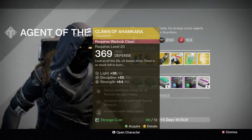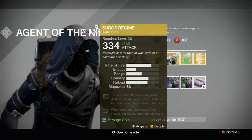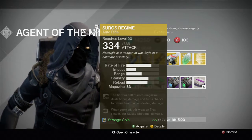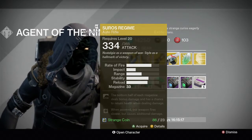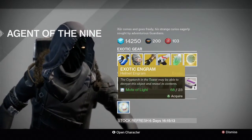Then we've got the Suros Regime, which technically right now sucks, but I would recommend picking it up because it's gonna be good after the buff. I already have it, otherwise I would pick it up right now. It's a fun gun. We got the standard exotic shard and all this other stuff.